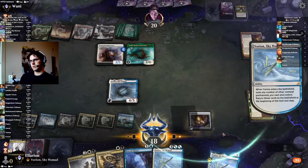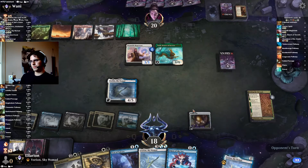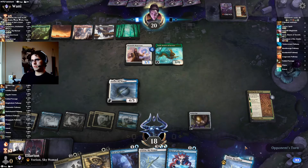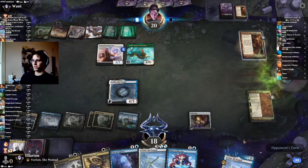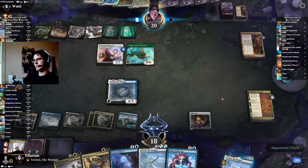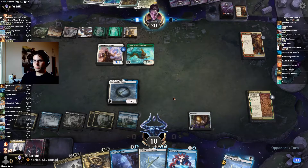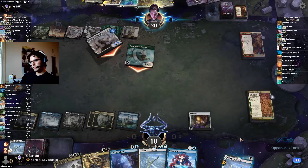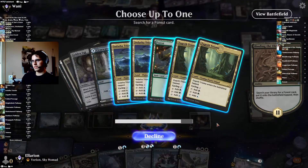Do I care about the Magistrate or the counters? Probably the counters — the Magistrate can't attack into Yorian here either. Third Showdown — maybe they'll draw some gas off this one. They find a Giant Killer, which can get rid of our Yorian if they have an untapped land. Which they do. This would be a nice place to draw one of our four Extinction Events, but we're not under that much pressure — we can just keep slamming Yorians. Although they do have a second Giant Killer, which is a bit of a problem.